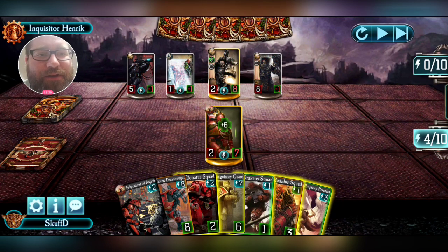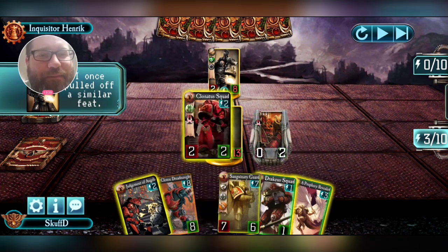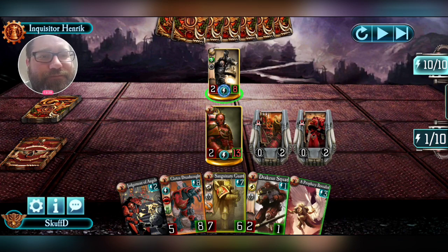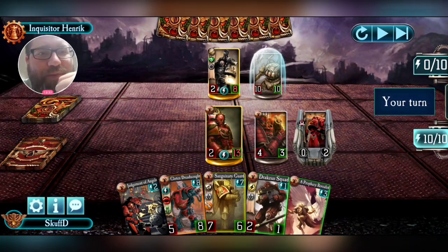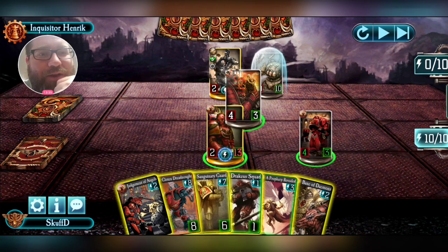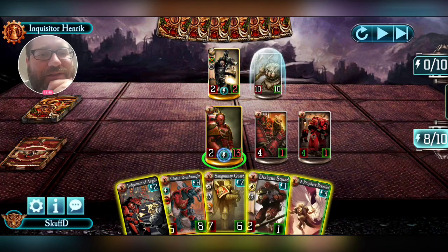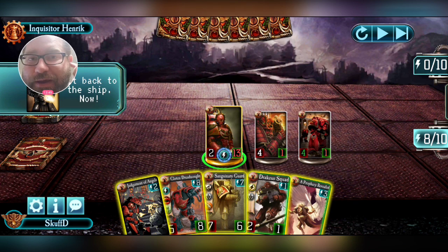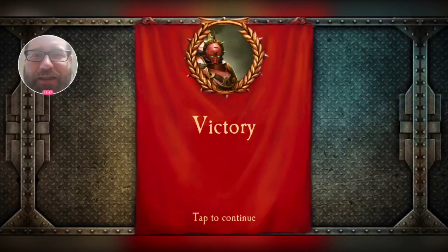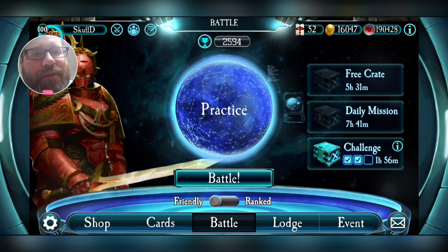I'm going to heal myself quite a bit and drop him down significantly, then keep the pressure up with more bodies. Bane of Demons is pinch damage available here. I could have put down Clotin with Judgment of Angels and cleaved for five — that's an option in there.